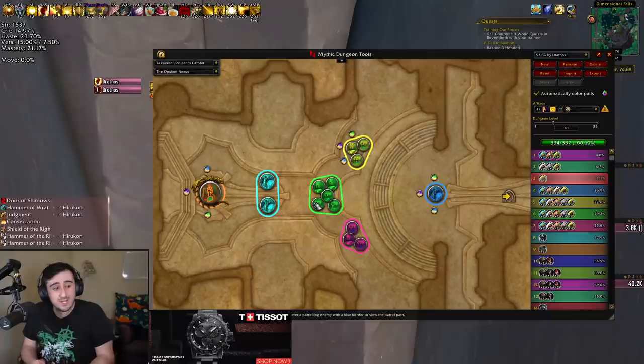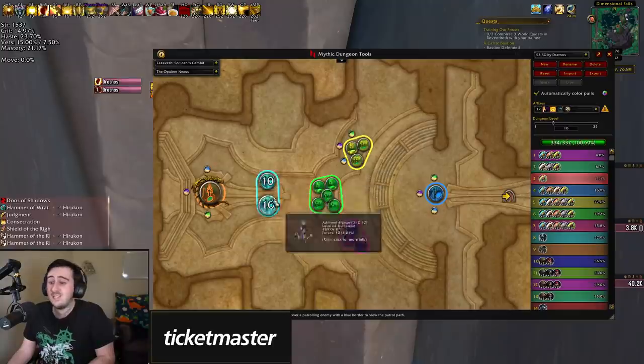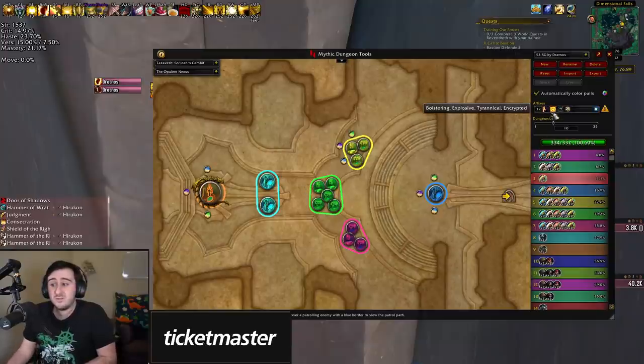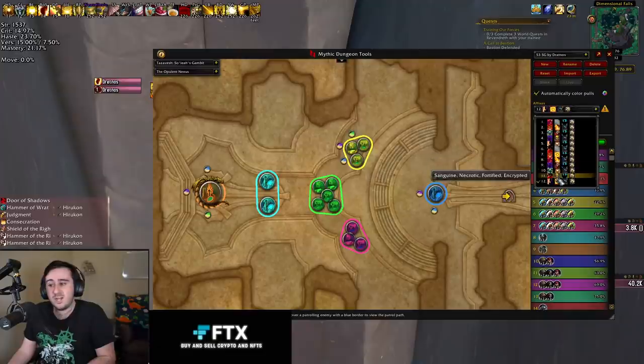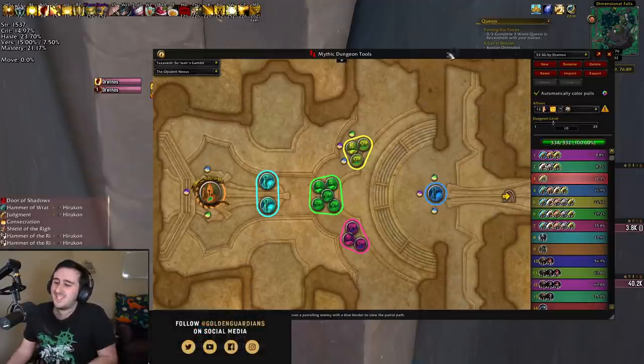Next week should be a tyrannical week, so you probably don't have to bloodlust this pull, but when it gets to fortified week I think this is probably going to be a good bloodlust. We don't know what the other affixes accompanying are — there's a good chance it'll be bolstering explosive because they've changed the affix schedule to break up Sanguine and Necrotic, but it's unclear how many of the other weeks were affected. So we may be looking at a bolstering explosive tyrannical week, or we may not be. That's the info on those affixes. Anyway, that's a quick look at Tazavesh.